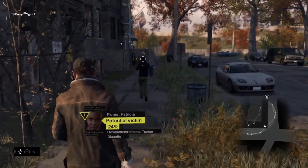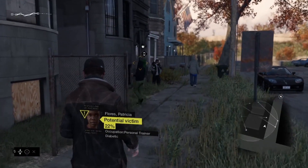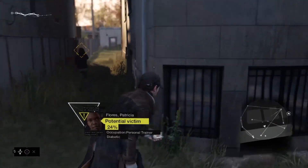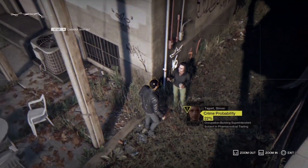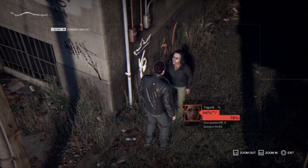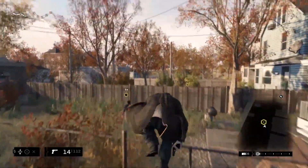We intervened in the crime scene. That was close — good thing that we intervened. We managed to prevent the crime, but we triggered a chase. From here, the criminal's behavior is unpredictable — he can try to get away, shoot back at us, surrender, or call for backup.